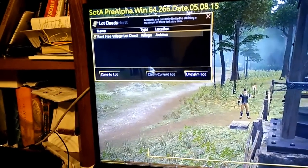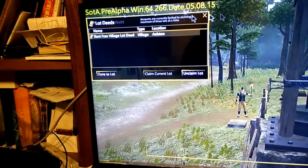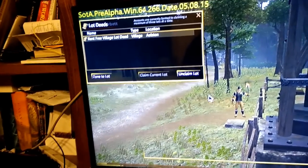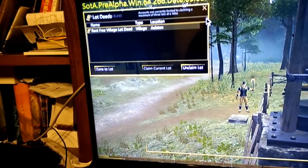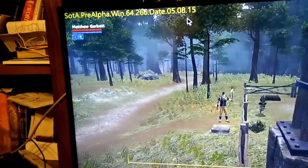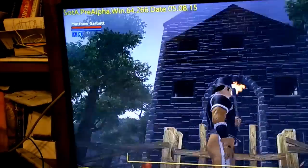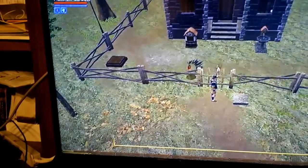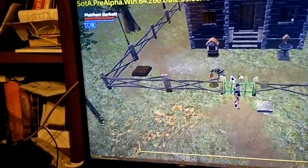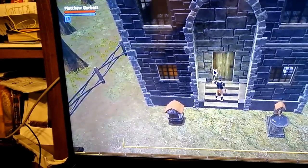Here's my lot. I still need to map escape to one of my buttons so I can close windows, because using this mouse is not convenient. Let's take a look around — here's my house. It's just a little row house because I wanted a little bit of extra room on my lot. We'll click the fence to open it, and we're in. Same for the door.